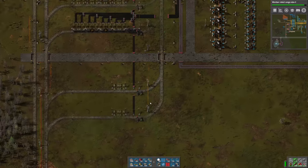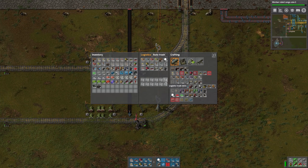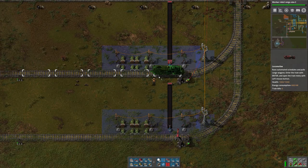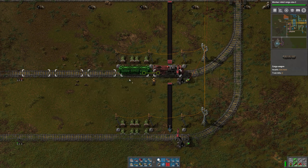That'll help make sure we don't kill ourselves by accident. Let's make a locomotive, and then we'll need to make some barrels. I'm not sure exactly how many yet — we will figure that out shortly.